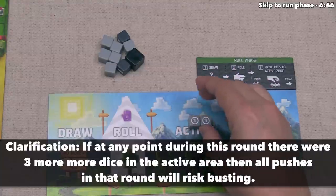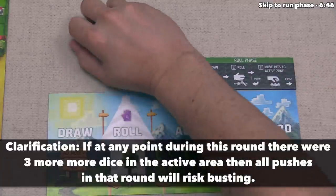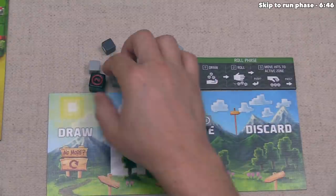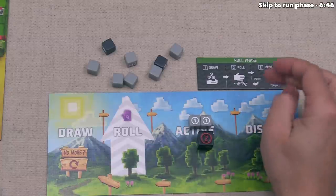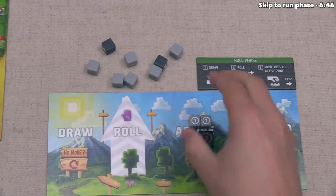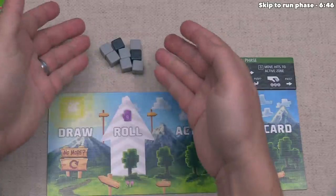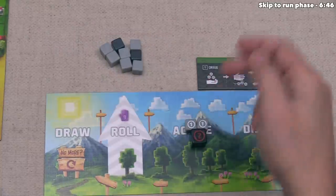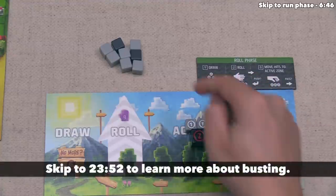Once dice are in the active area, we decide whether to push or pass. When you push, you re-roll all the blank dice from the previous roll. If we roll all of them blank, we will bust — as long as we have at least three dice in our active area. We currently just have two dice in our active area, so there is no risk of busting, and no reason not to re-roll.